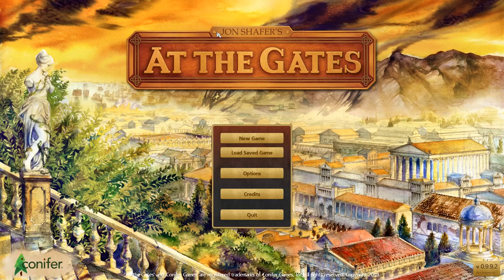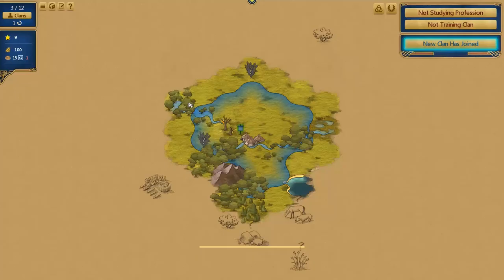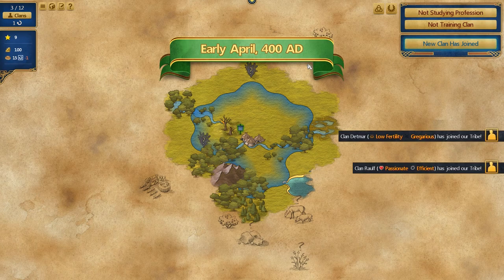I should mention that I did receive a pre-release key from the developer to make this video, so it could be released on the release date — the game is available now if you like what you see. Every game is procedurally generated; they do have a seed you can reference if you want to go back to the same world.